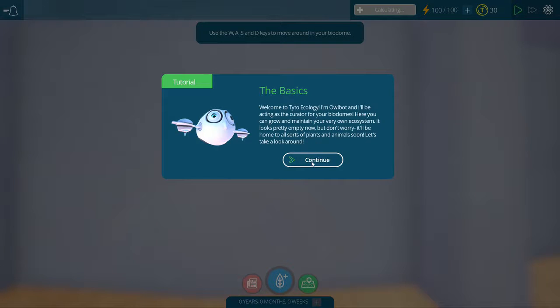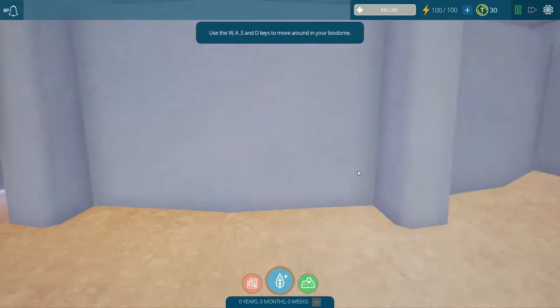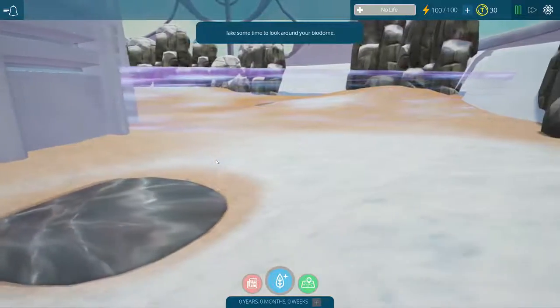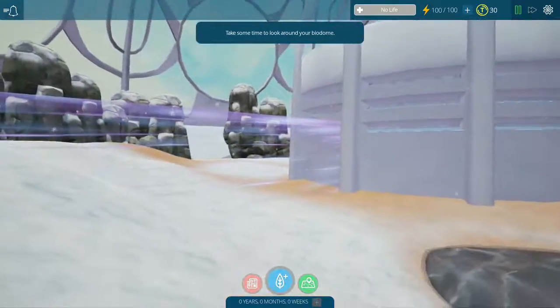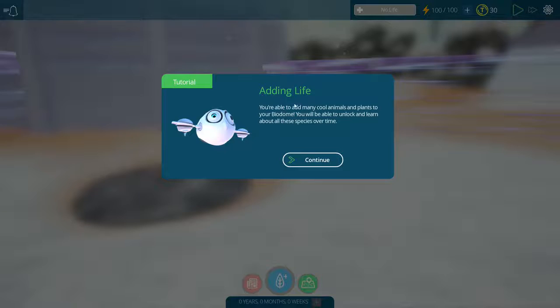I had the tutorial on so you're gonna see it - my bad, I forgot to turn that off. I can't turn it off so we're actually going to see the tutorial. I am so sorry about this, guys. Alright, so the whole point here is that we're in a biodome, and what we need to do is create a biome basically.